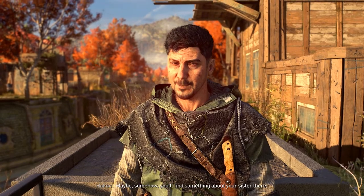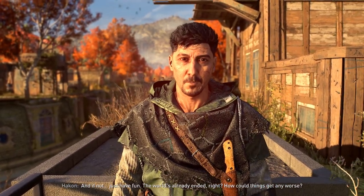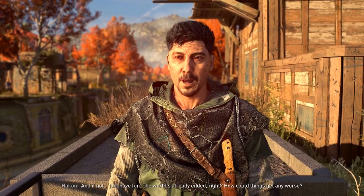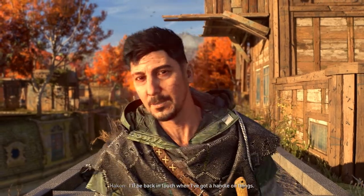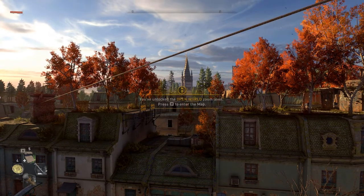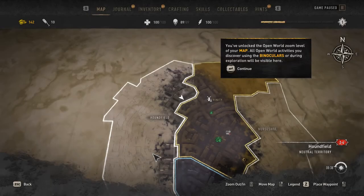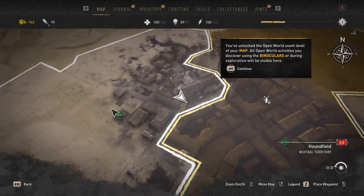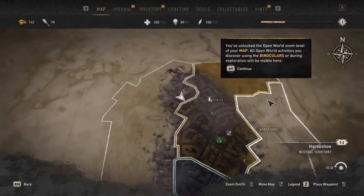Maybe somehow you'll find something about your sister there. And if not, just have fun. The world's already ended, right? How could things get any worse? I'll be back in touch when I've got a handle on things. We've unlocked the open world zoom level. Press M to enter the map.